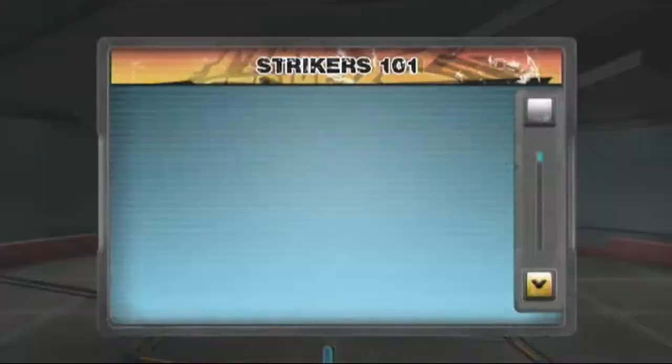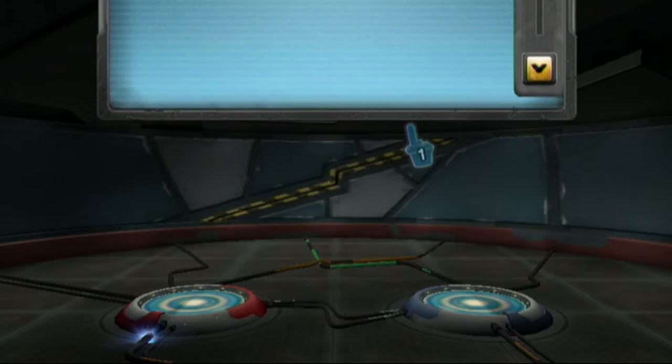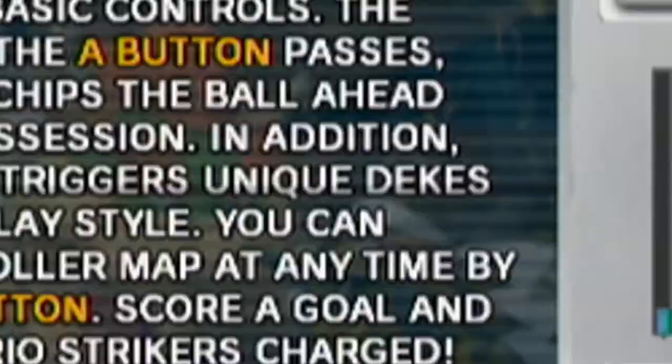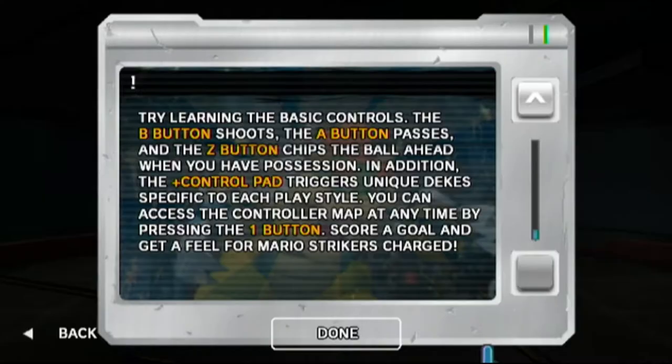We're gonna start with Strikers 101 because I don't know what I'm getting into. The basics: the B button shoots, the A button passes, the Z button chips the ball ahead when you have possession. The control pad triggers unique deke moves specific to each playstyle. You can access the controller map at any time by pressing the one button. Score a goal and get a feel for Mario Strikers Charged.